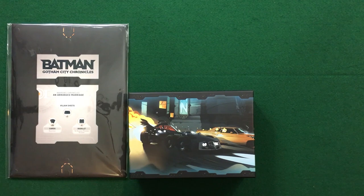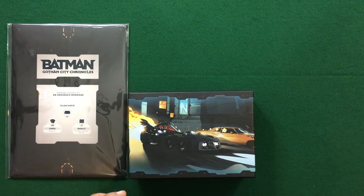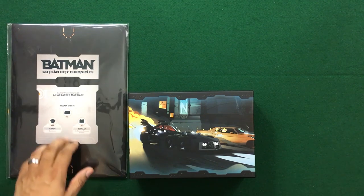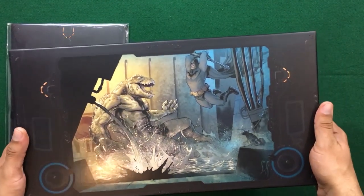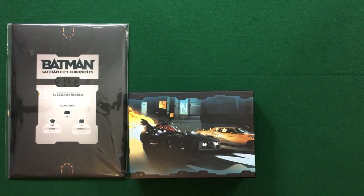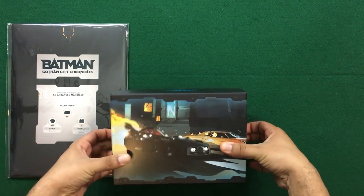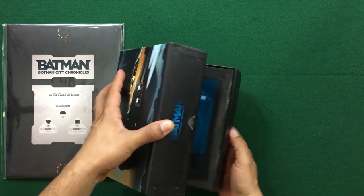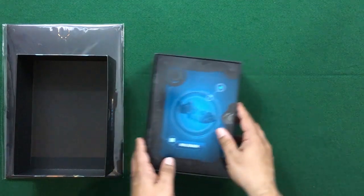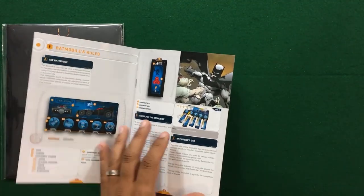Now we're going to finish up our unboxing of Batman Gotham City Chronicles — the all-in pledge. We've taken a look at the other two expansion boxes in this video and you also got to see the heroes and villains box in another video. All that's left is the Narrows Chronicles, the Batmobile, and the Versus Expansion. Let's start with the Batmobile as it's a nice small box. As with all these boxes, not the easiest to open. We have a rulebook as to how to use the Batmobile.